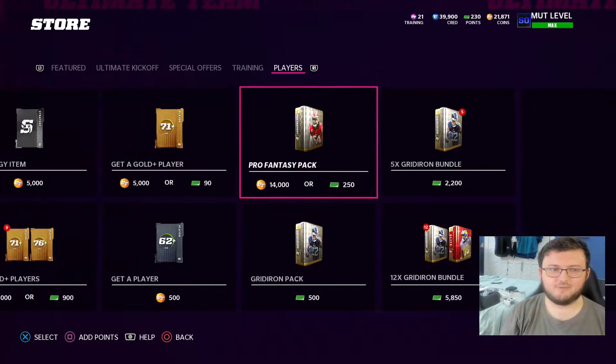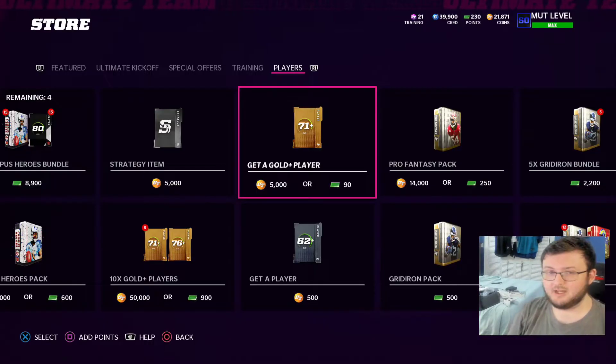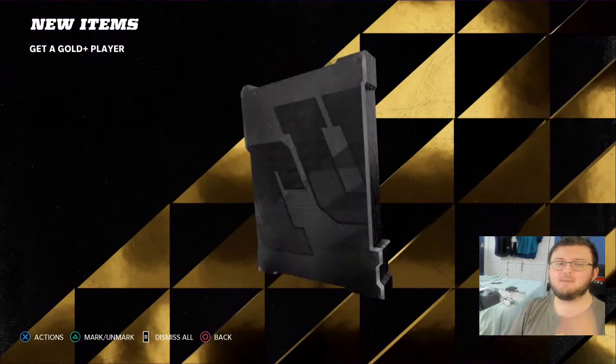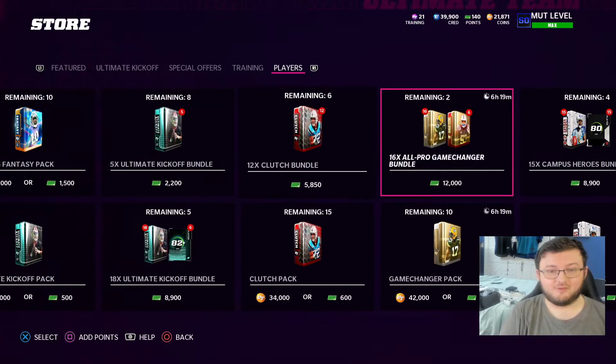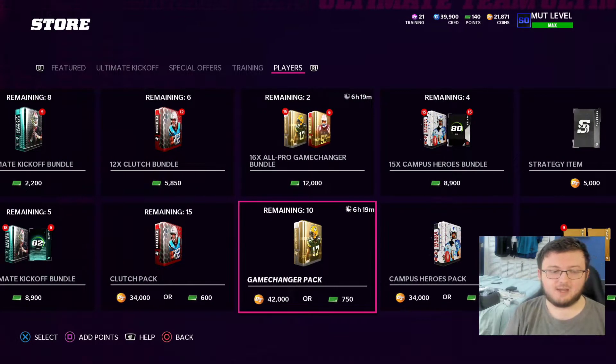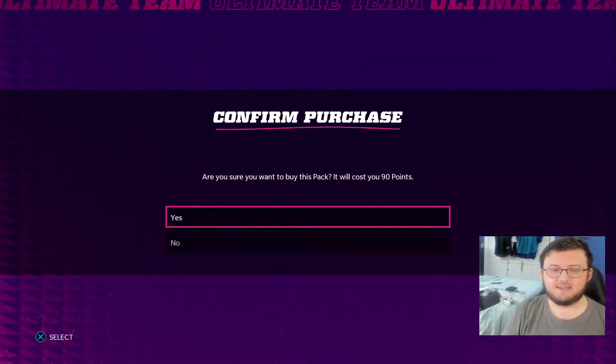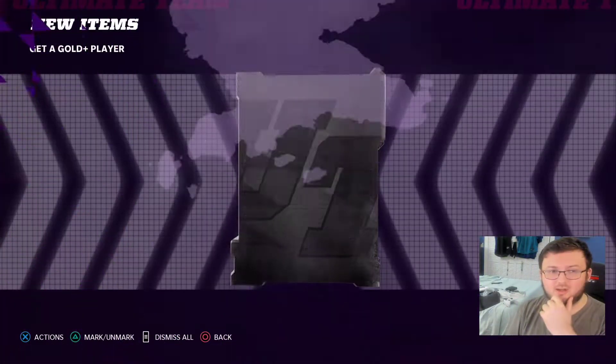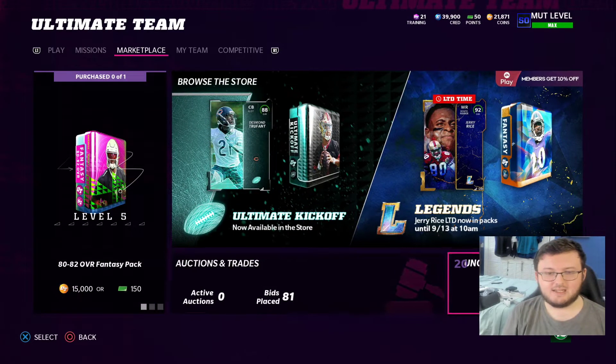Hey guys, I'm back for another video. Today we'll be opening up a crap ton of Get A Gold Player Packs because I am trying to give them a chance first off. Second off, I am trying my best to pull a limited time card. I have not pulled any limited time cards yet this year. We currently have Jerry Rice and Mike Hayes as limited time cards in the game until 10 a.m.